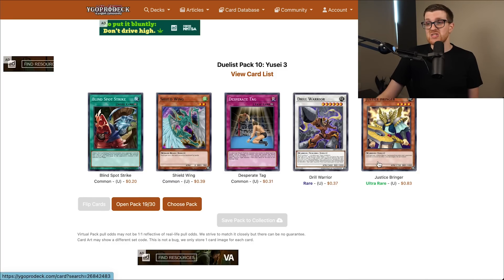Another ultra rare — Justice Bringer. The cool thing about Justice Bringer is that it's a 1,700 Normal Summon, which in this set where most cards just suck is a nice way to contest everything aside from a Drill Warrior. But it's an ultra, so it's pretty hard to pull. Thankfully we pulled this and a couple of Bry Synchrons, which are also quite big. So we're getting pretty lucky with the ultras. I am a bit nervous though — I think we still only have one Drill Synchron.